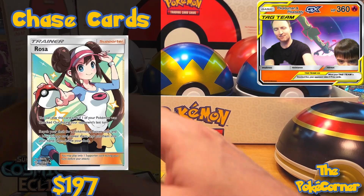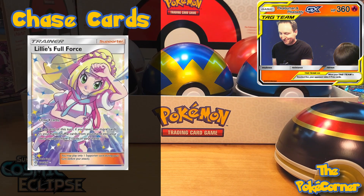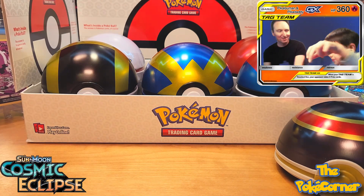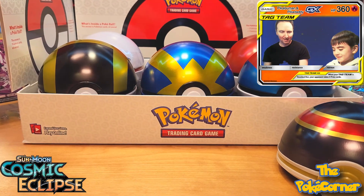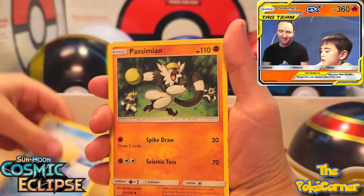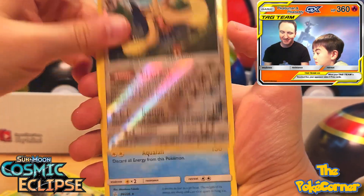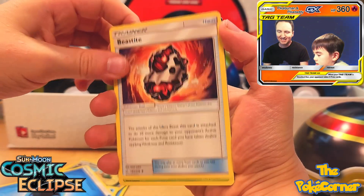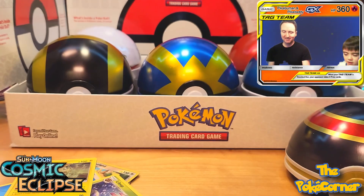Let's round it out with the Cosmic Eclipse. Nothing to write home about so far. Let's go, Cosmic — hopefully we saved our big hit for Cosmic. Let's go! A regular Empoleon, Energy, Beastite, Lilip, Jolteon, and a new Cosmic Eclipse code card.